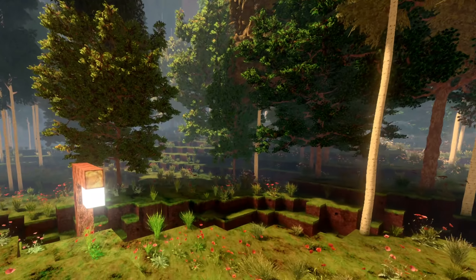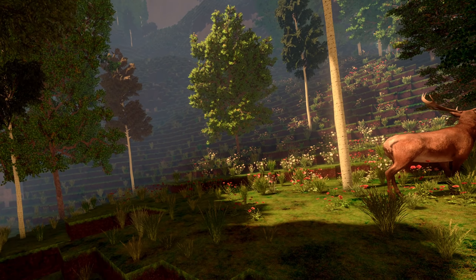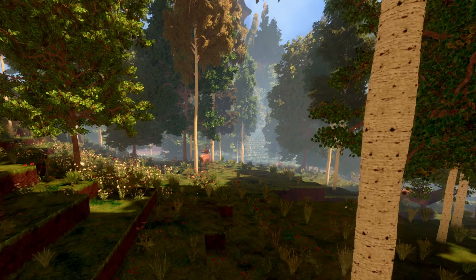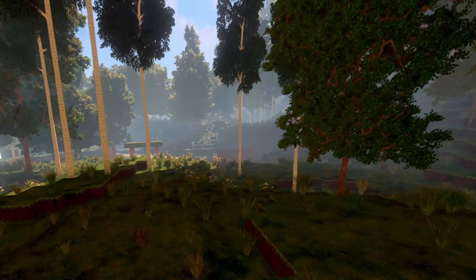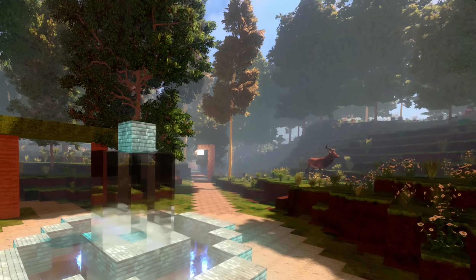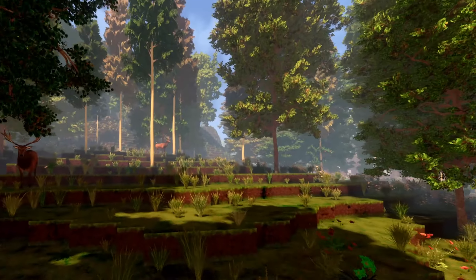I thought of maybe making the train first. Building a huge train is one thing, but then covering it with a train station. On the other hand, if I have the train, I would know how big the train station would be. But then again, I can just build a small tiny little train station and then a huge train. That's okay.